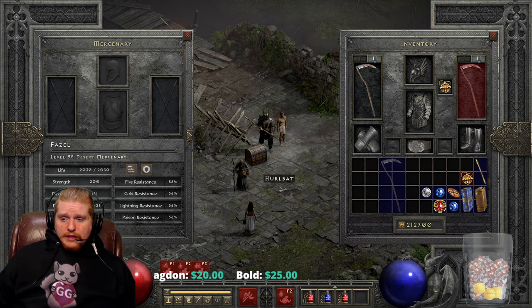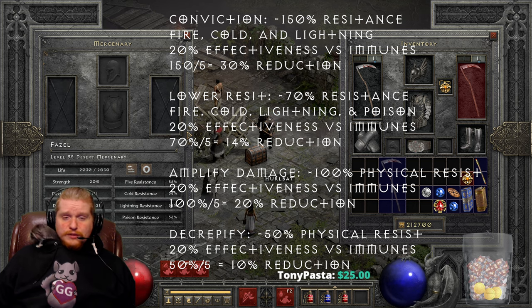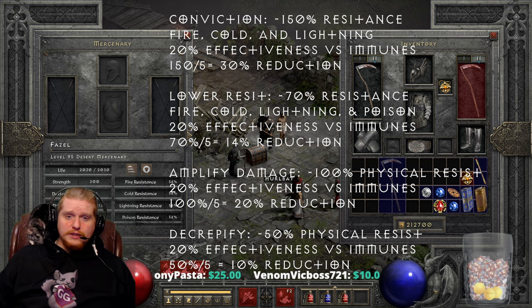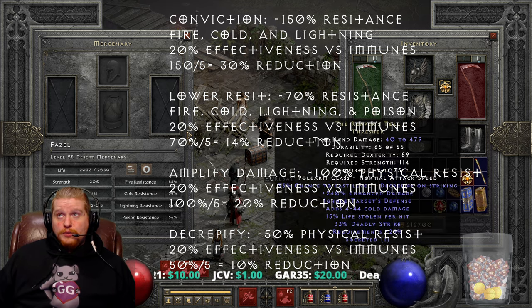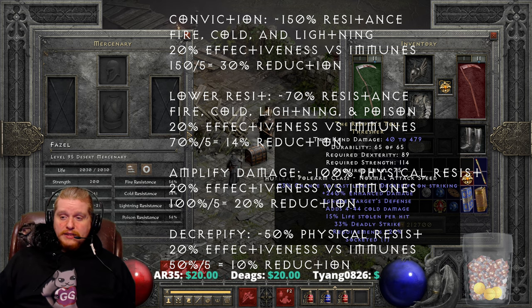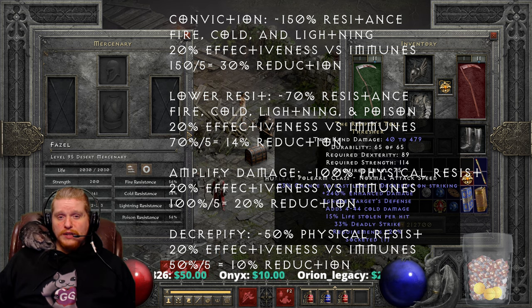We can't look at something that has Decrepify on it without also looking at the monster resistance formula. On screen I've put a formula showing that Decrepify reduces physical resistance by 50%, and is at 20% effectiveness versus immune — 50% divided by 5 equals a 10% reduction in physical resistance. So whenever your mercenary or you use this weapon on a monster, the physical resistance of the monster will be reduced by 10%. Any monster at 100% or up to about 109% physical resistance will be broken by this effect, meaning they will no longer be immune. If you are a highly physical damage character, this is going to help you immensely because that monster will no longer be able to resist your physical damage.